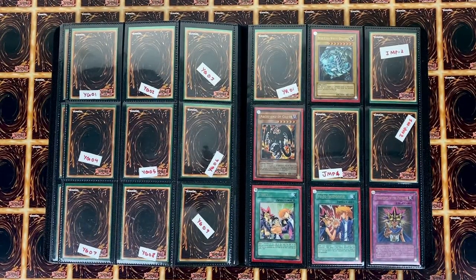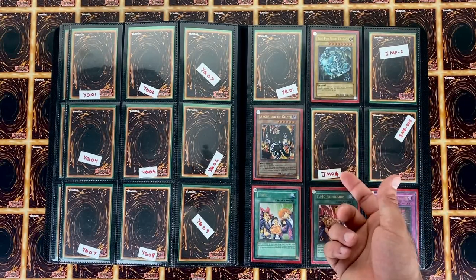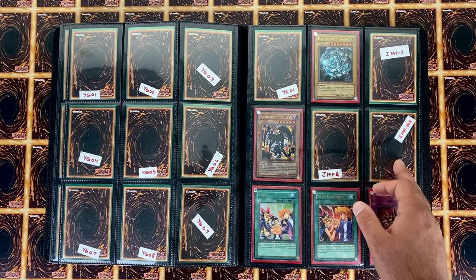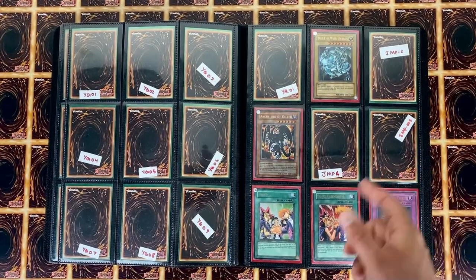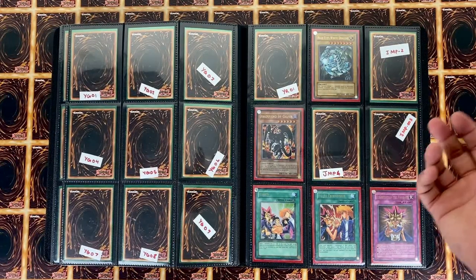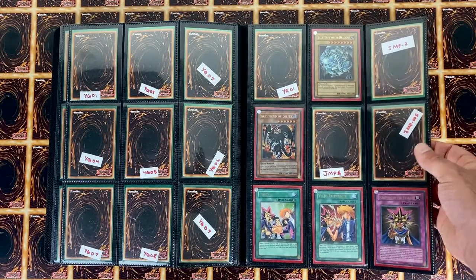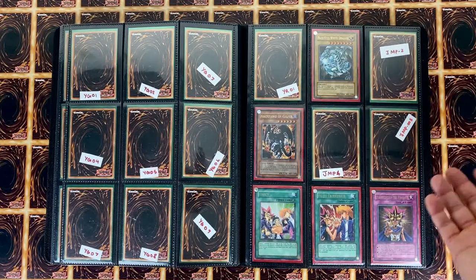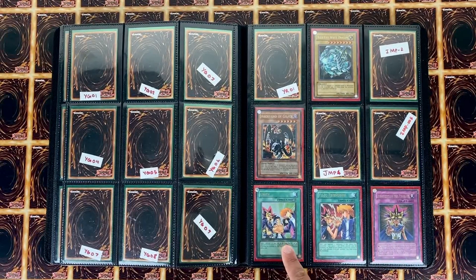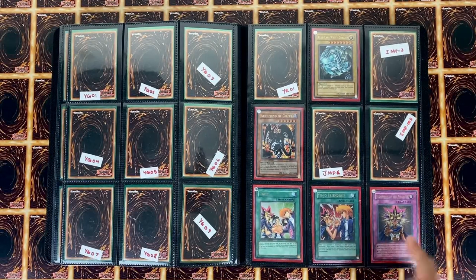Here we have the Jump promos — Red Eyes, Obelisk prismatic, Archfiend of Gilford, which is getting quite tough to find in mint. This is Jump five. This secret rare is supposed to go here, but because these are all ultras I'm going to put the ultra rare special edition one — I have a sealed one but I don't want to open it. I'm going to try and find a second sealed copy so I can open one and put it in here. This one's the toughest because it came out of the magazine — these two you can get from the manga.